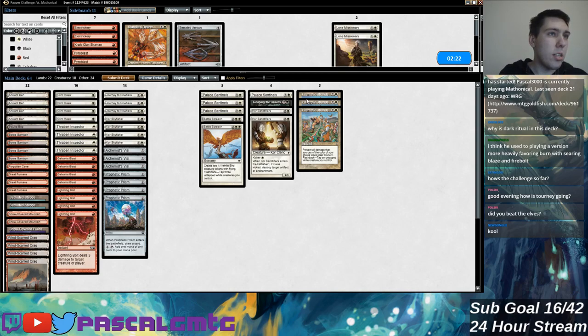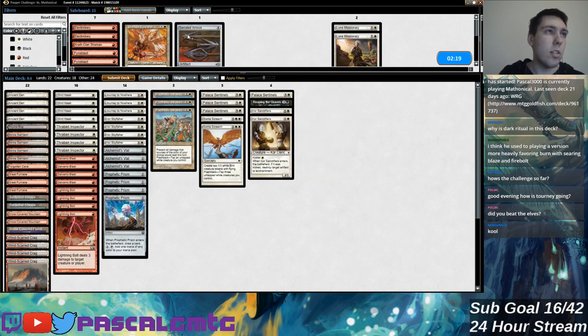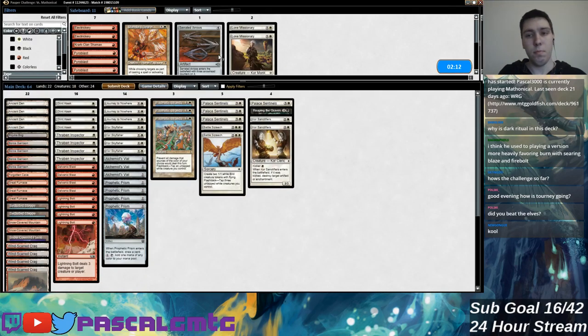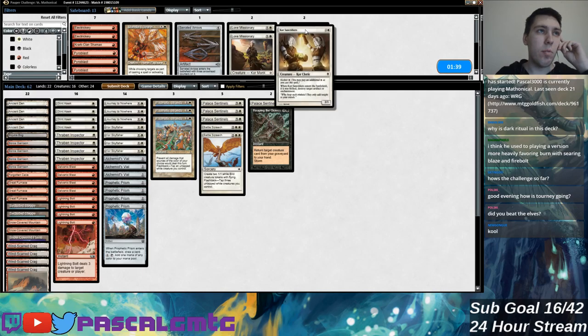How do I want to approach this? There are like four cards that are really good, and then Serrated Arrows — okay but not that great. Lone Missionary is probably too low impact; it just runs into my opponent's Thraben Inspectors or something, so even though you're gaining a little life, they are slightly more aggressively slanted but it's not enough of a difference for me to want to completely throw over my approach to this matchup.